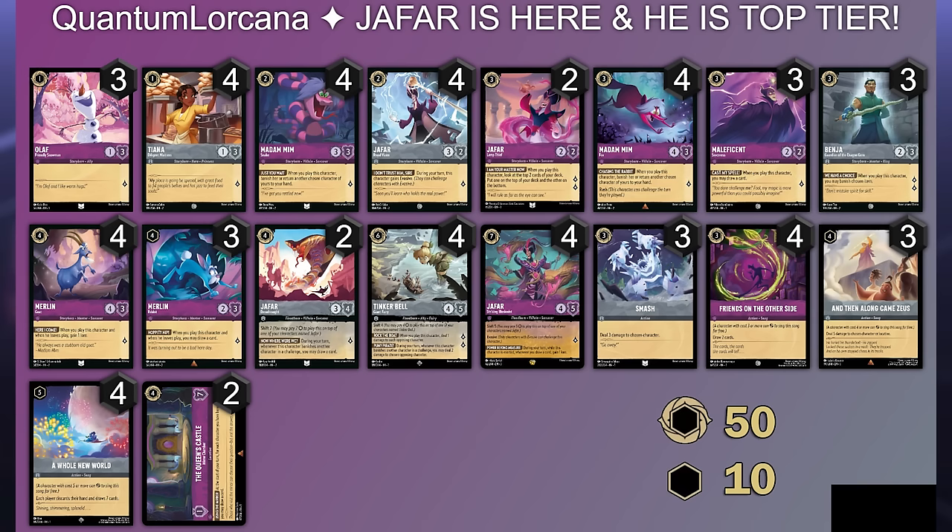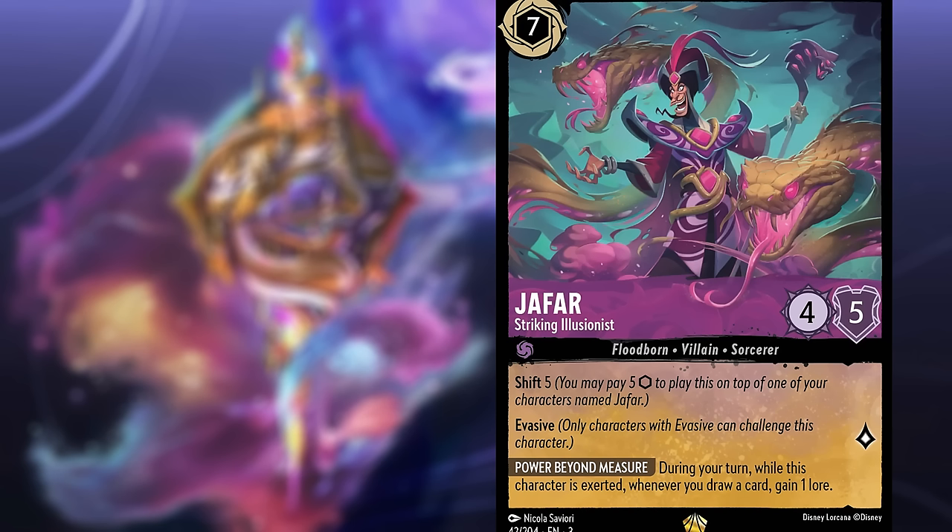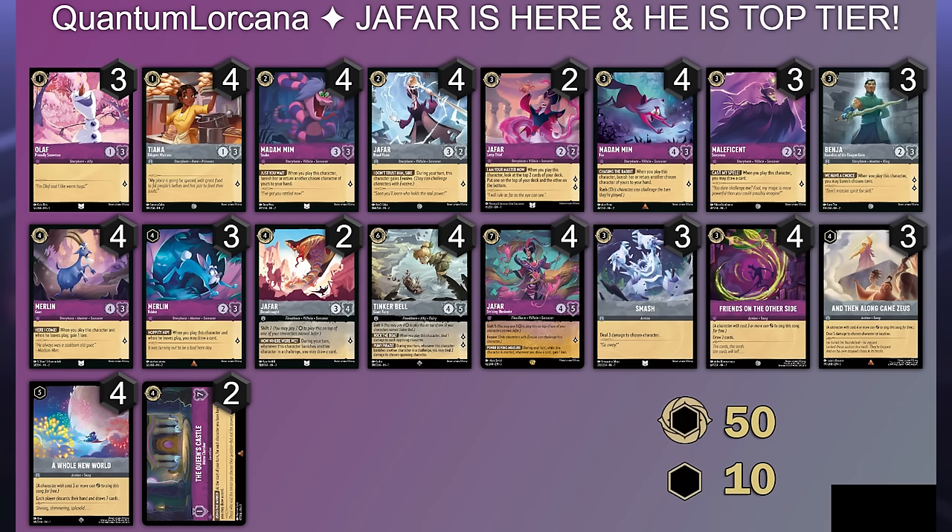In this video, I want to take a quick look at the much-anticipated Amethyst Steel decklist that uses the Jafar Striking Illusionist, the new legendary coming out in Into the Inklands for Amethyst. We're going to see — is it what it's hyped up to be? Is it going to combo well with Friends on the Other Side, A Whole New World, the Maleficents, the Merlin Rabbits, the bounce stuff? We'll take a quick breakdown of the decklist and then get into one match to see how powerful this deck can be.